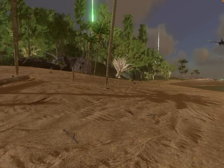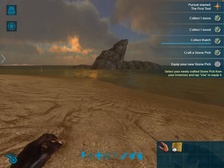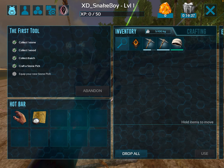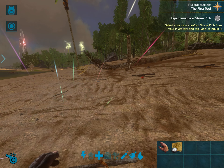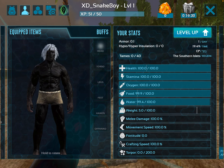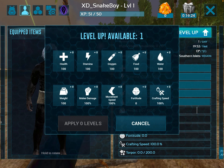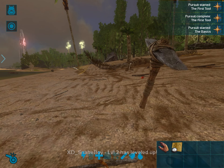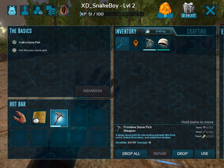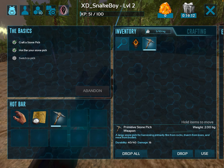Day one. We wake up on a nice day in Ark. This is a very nice place. I have a stone pickaxe — apparently I spawned with one — and a level up. I'll take it. I have 10 engrams already.